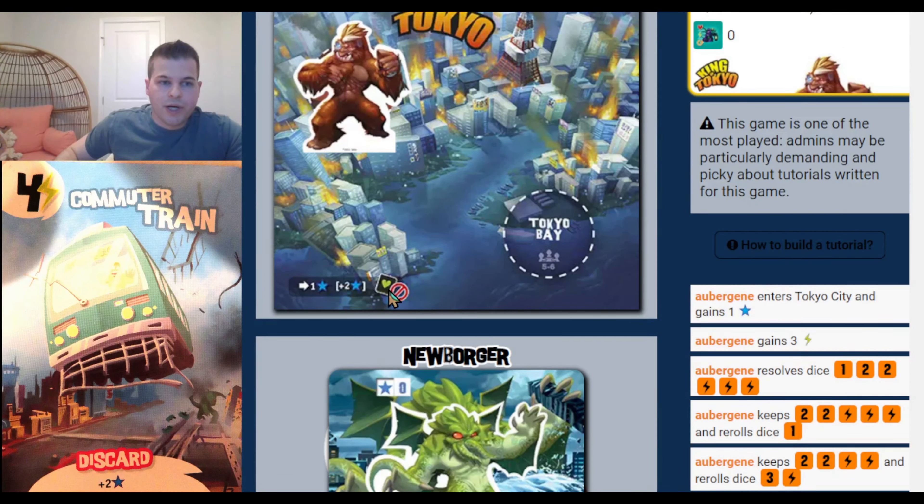Jack rolled 6 punches. Jack stayed in Tokyo and he rolls 6 punches — that's going to deal 6 damage to everybody outside of Tokyo. Intermediate Base is thinking that's a good thing since he's in Tokyo and won't take that damage. Jack is at 6 points and 5 health. Watch the health of every other player now — ouch, that hurt.